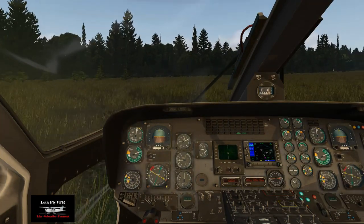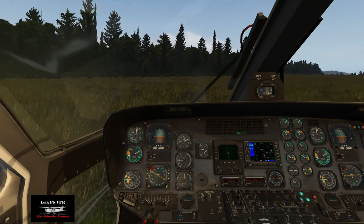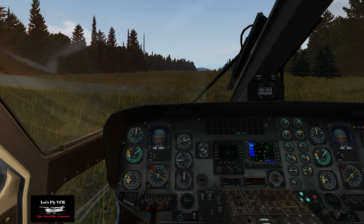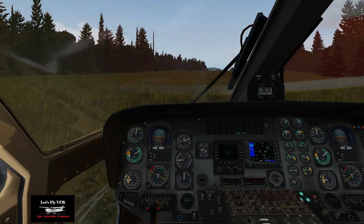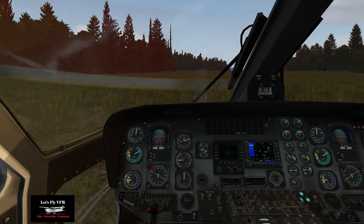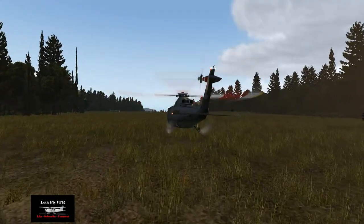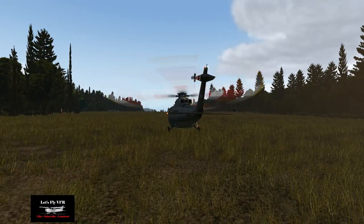Taxiing back — it's a nice island, great scenery. And it's only four bucks — four dollars Canadian, four dollars twenty Australian. Not far from here there's another town and an airport you can fly to as well, and I'm sure we'll end up over there. I think this is in the Washington area. Just trying not to kill myself taxiing across here.